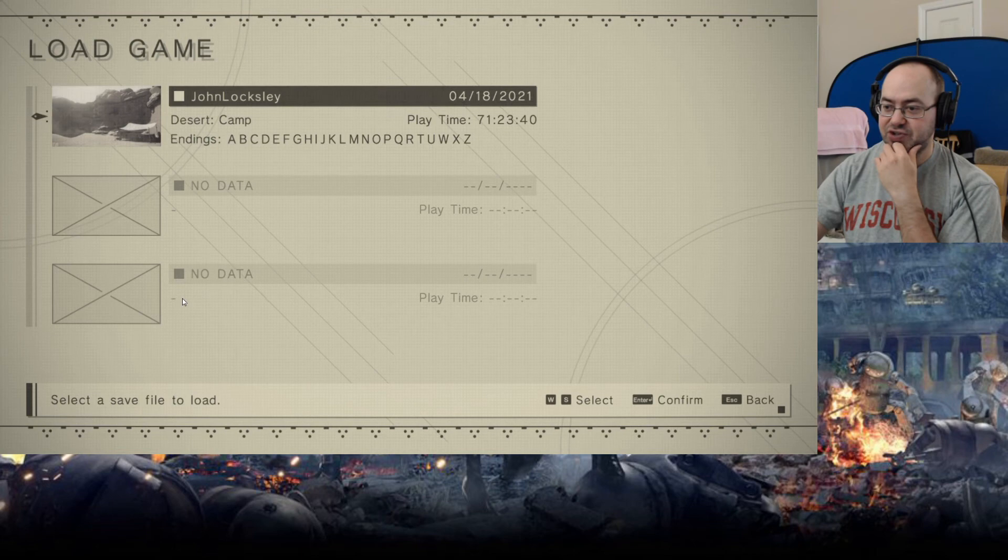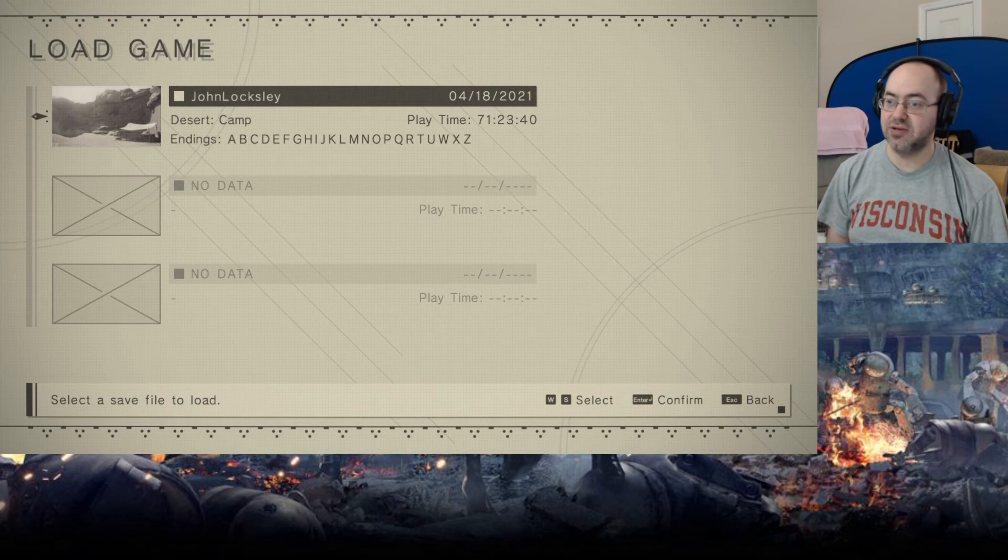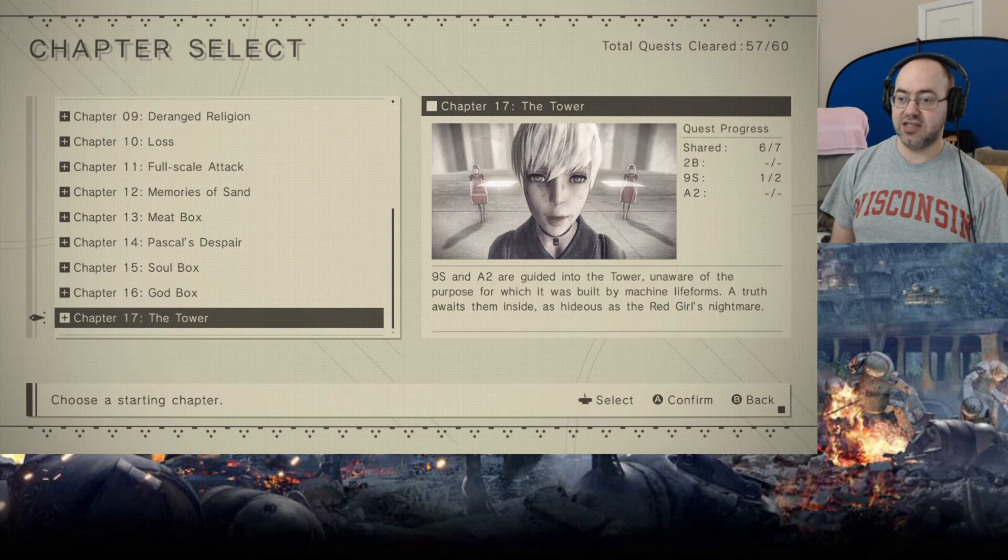You could technically destroy Pascal, but if you do not — this is after you grant the final request — we will be able to return to Pascal's village and purchase upgrade materials from him, as well as a weapon there as 9S. I did not know this. Weapon number 37 — Machine Heads. As 9S, go to Pascal's village, speak to Pascal. You can also purchase important upgrade materials as well. We're switching to 9S then.